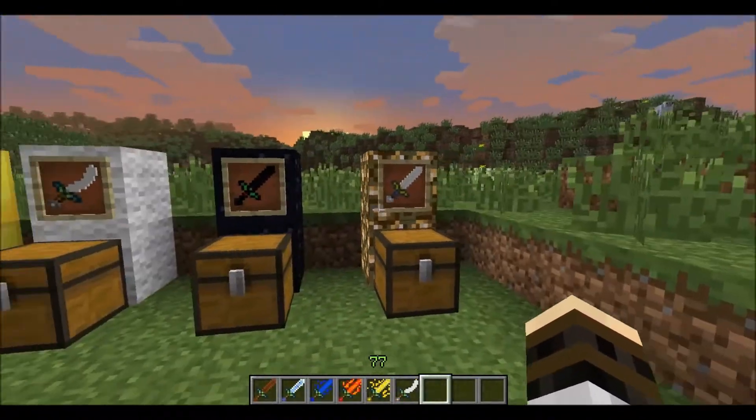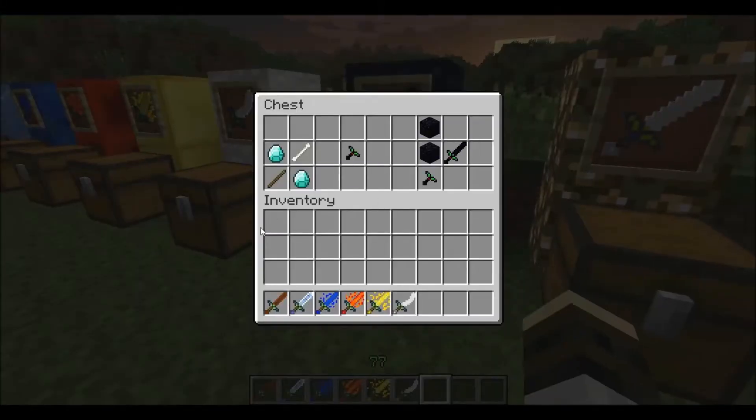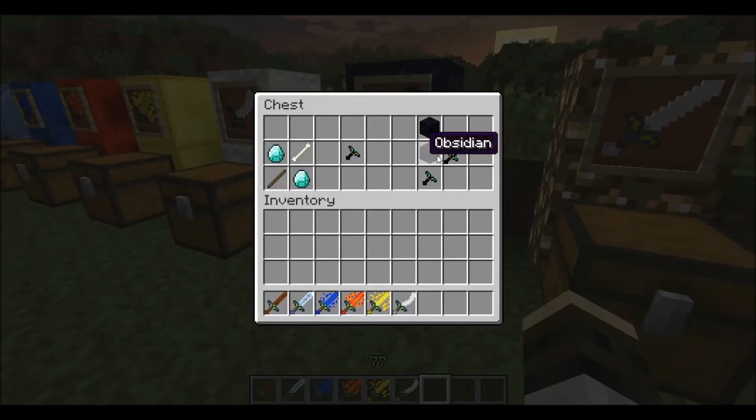And now here are the two unique swords — the Sword of Darkness and the Sword of Light. For the Sword of Darkness, you need to make the sword handle separately from the actual sword itself. The sword handle is two diamonds, a stick, and a bone, in that order. Then you have the Sword Handle, and then two obsidian right above it — Darkness Sword.